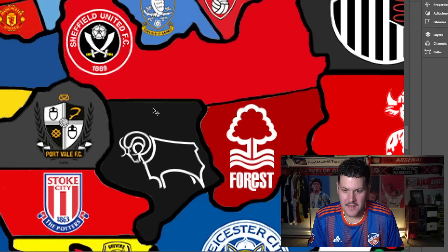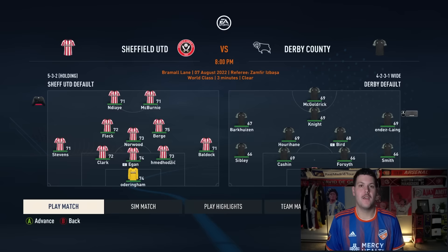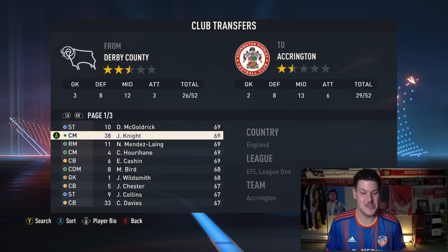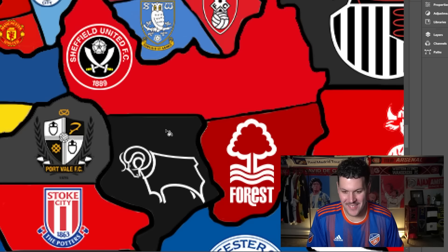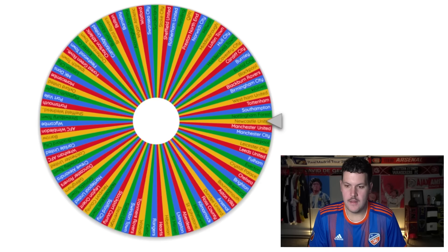Derby County are drawn heading north to face Sheffield United, who've already proven their worth. Sheffield United survive again with a 2-0 win, emerging as the best team so far. There are loads of Derby players to choose from but none will make Sheffield United's starting 11, so we go to the wheel — Mendez-Lang joins the Blades.